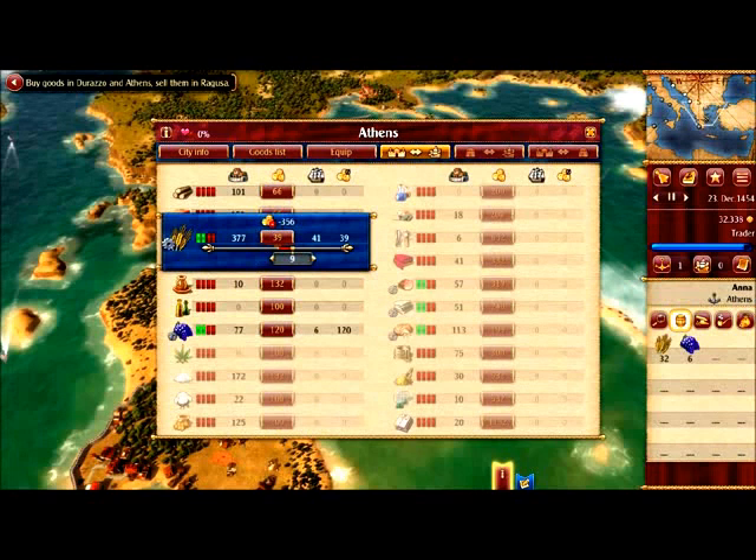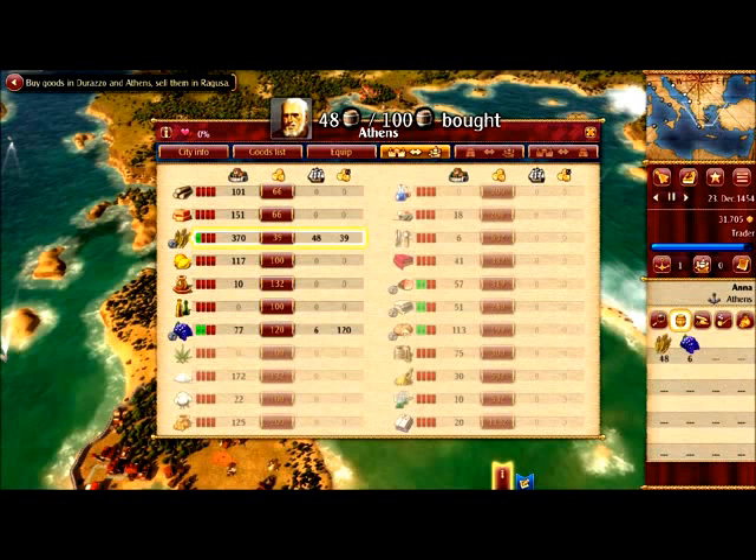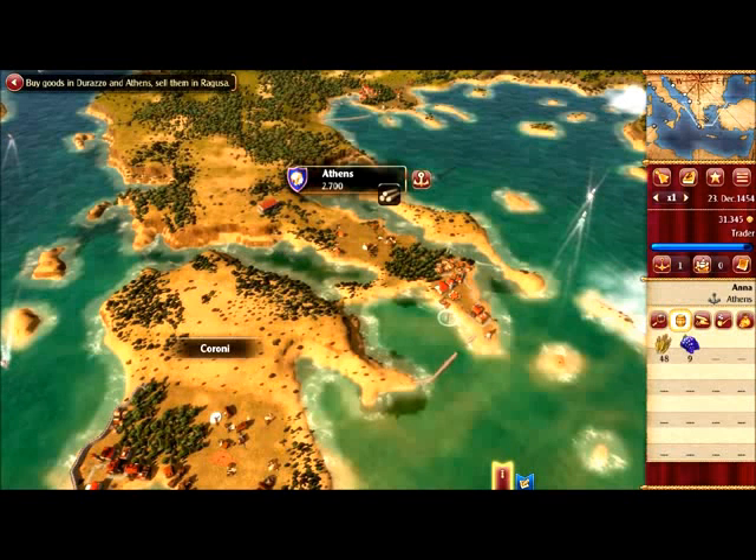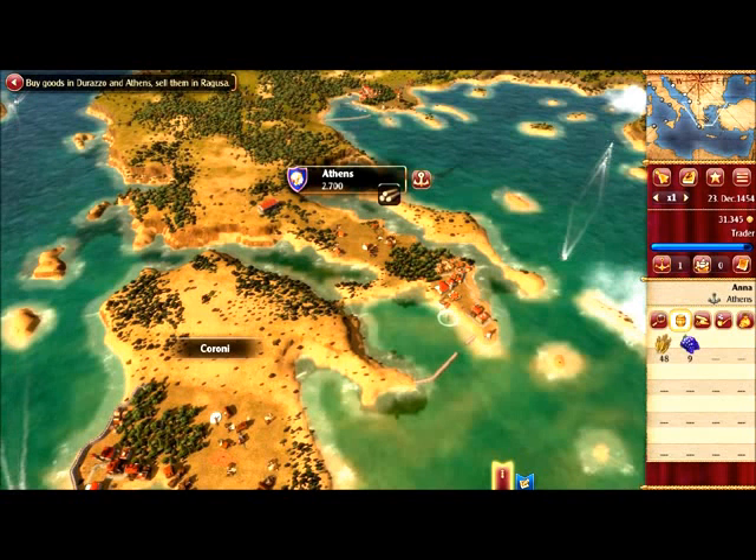There is some more grain in the marketplace. That adds up to 16 again, and I'll take some more wine. I think I want it to be 50-50: 50 grain and 50 fruits.